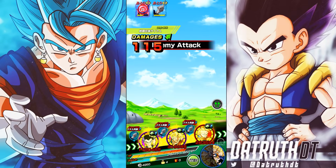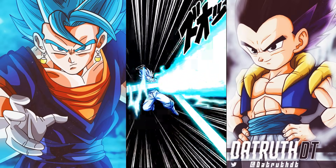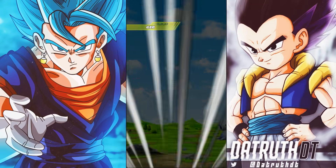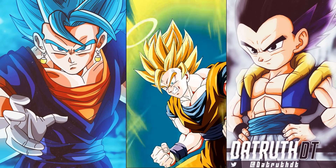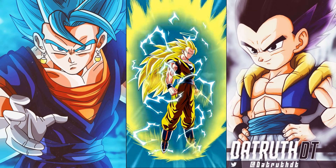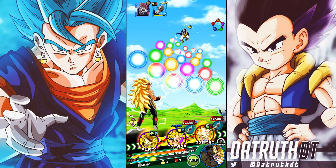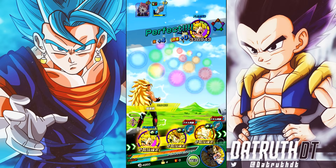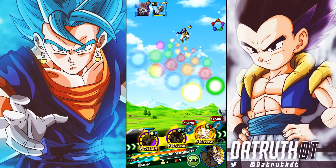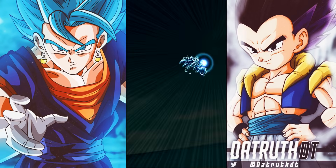We might be able to get the Super Saiyan 3 Goku transformation here, because if we take out Boo in one hit, we transform next turn. Both Super Saiyan 3 Gokus will transform. Super Saiyan 3 Goku is very Ki orb hungry — both him and Majin Vegeta need a ton of Ki orbs to really work effectively. Super Saiyan 3 Bardock is a really good support unit. We can get three orbs for Goku so he can hit a little bit harder. This is a 90-dupe Goku.